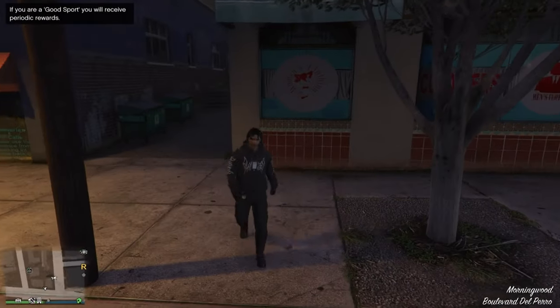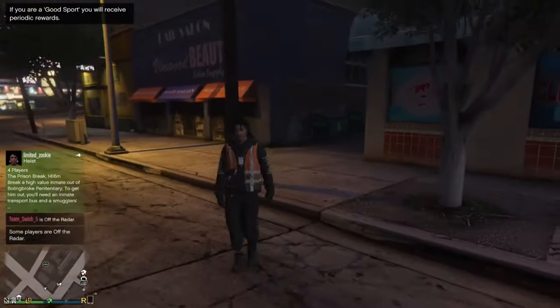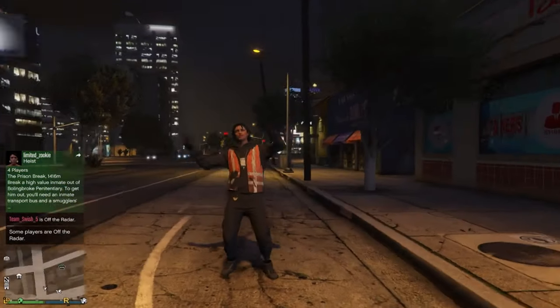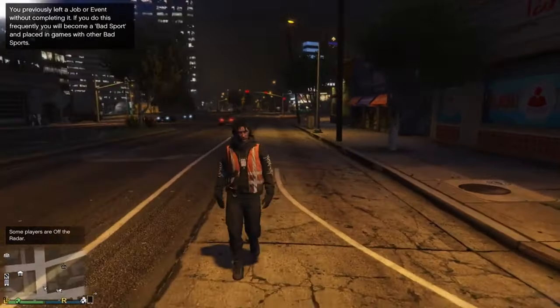Once you're loaded back in, go over to your Interaction Menu and equip the outfit we just saved. And boom — as y'all boys can see, we got the outfit! Hope y'all boys enjoyed the video, I'll see y'all in the next one. Peace!